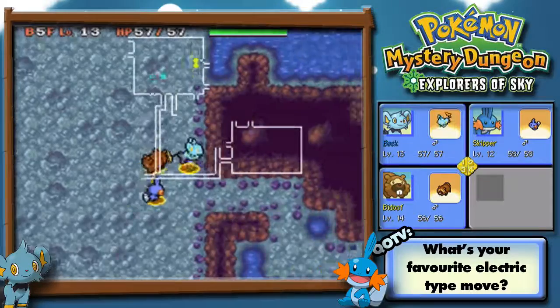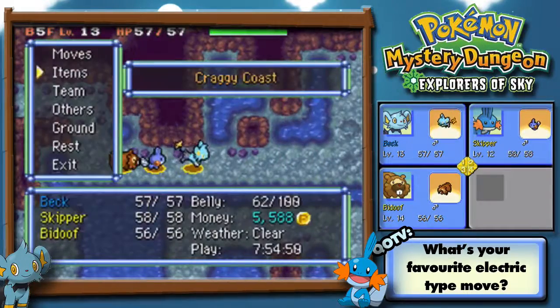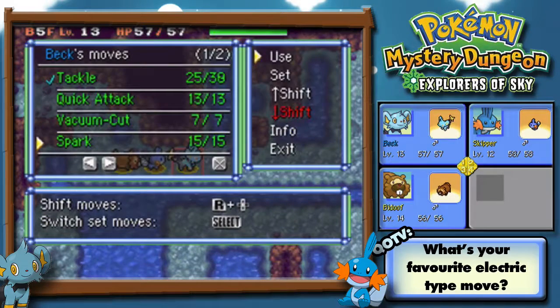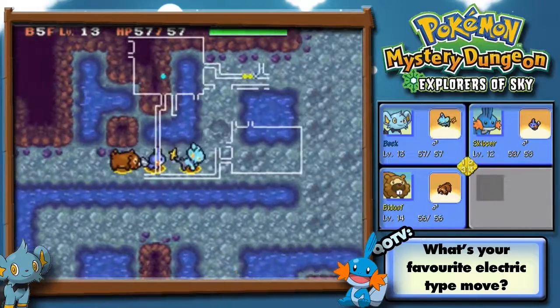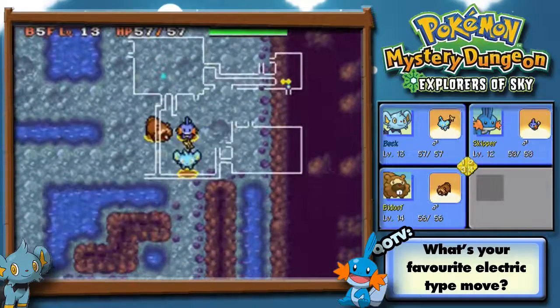It would be so good if you could set those attacks to the D-pad or something, so I could press up for Tackle, left for Quick Attack, right for Vacuum Cut, down for Spark. That would be really cool, because it would mean I wouldn't have to keep stopping and changing them, which is kind of irritating.